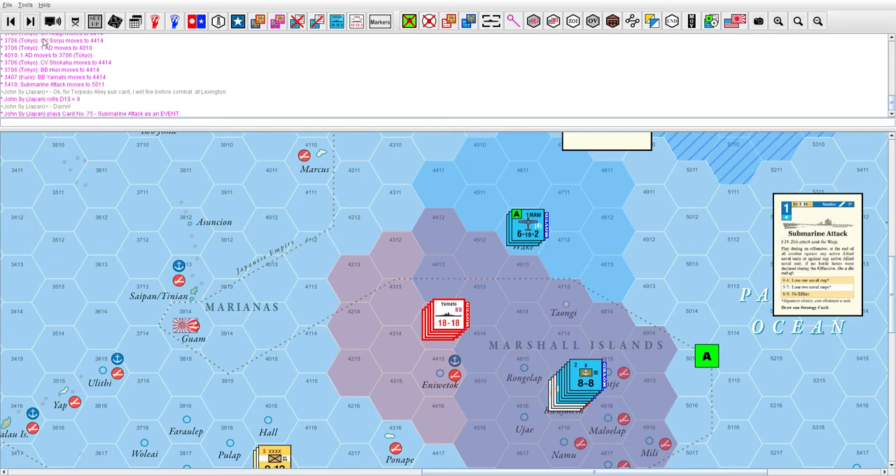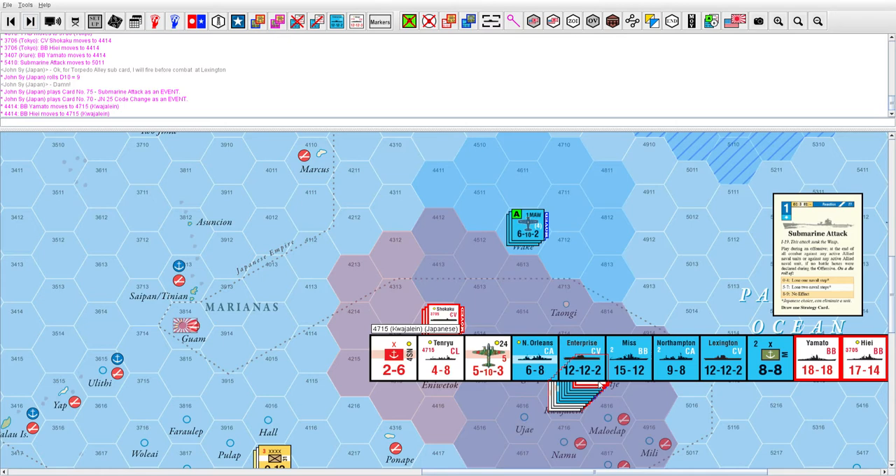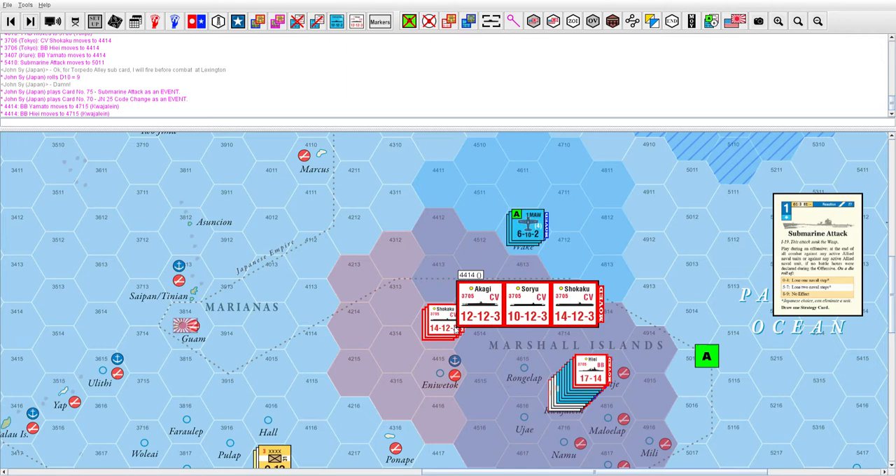I pick up two strategy cards and I'll do that later. I made a slight mistake here but I'll show you in a bit. I went ahead and put the two Japanese battleships on Kwajalein in order to fight the allies in a surface engagement while keeping my carriers at range.